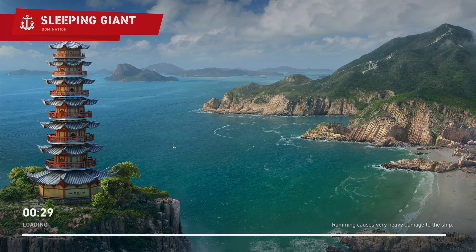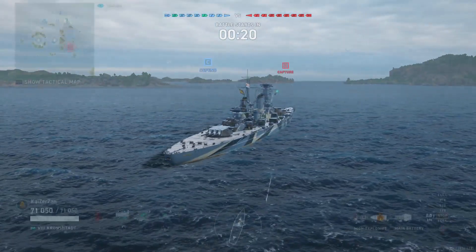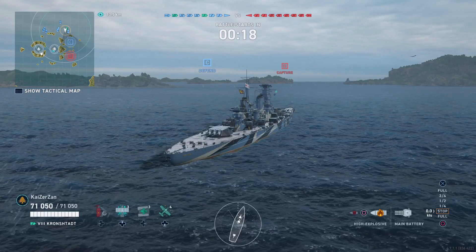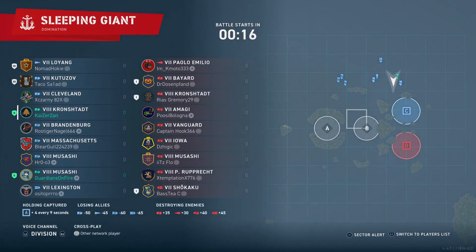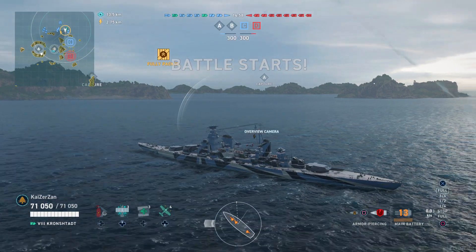Hello guys, Kaza here back with another video. Today we'll be taking out the latest campaign reward ship, the Kronstadt. We're on the map Sleeping Giant in a domination game mode. I'm in a division with the Musashi, and we've got the spawn just north of the Charlie cap. Our opponents include Paulo Emilio, Bayard, Crunch Starter, Margie, Vanguard, Iowa, Musashi, Prince Ruprecht, and of course it's a carrier match with a Shikaku. There's a Bayard, Crunch Start, and Shikaku division, and we've got the Lexington as our carrier.